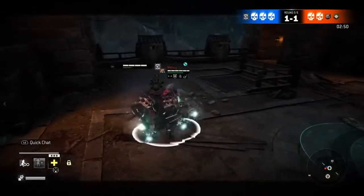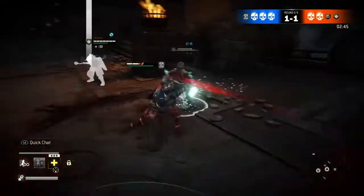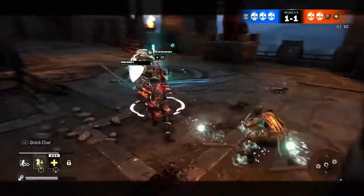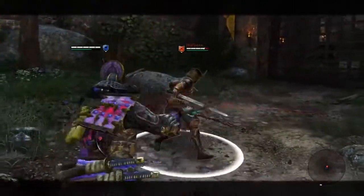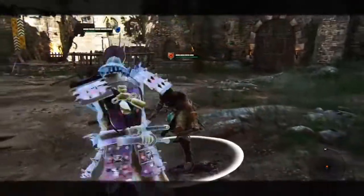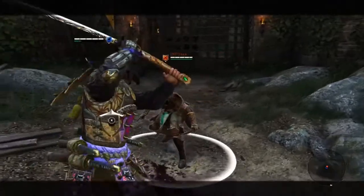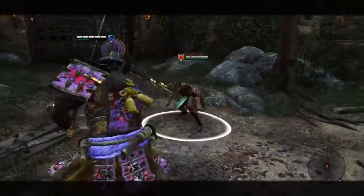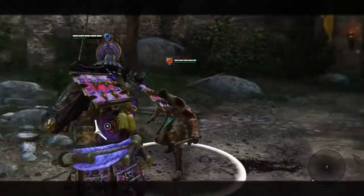This final move with Kensei is a pretty interesting move that I like to do, especially nowadays. What you're going to want to do is, during the top unblockable, just soft feint during the wind-up. You know what I mean by the wind-up? You're just going to want to soft feint a light in a different direction. It throws them off a lot.